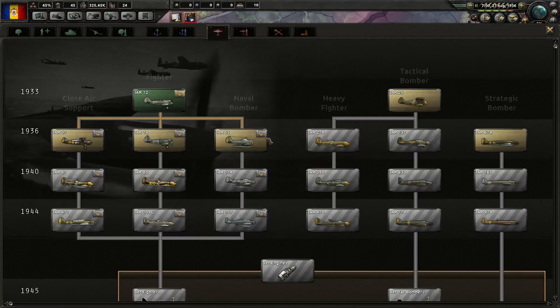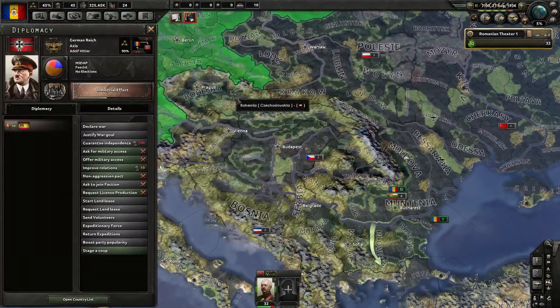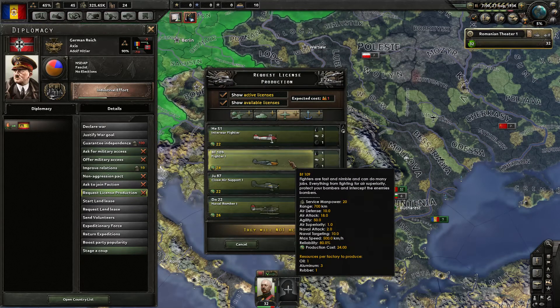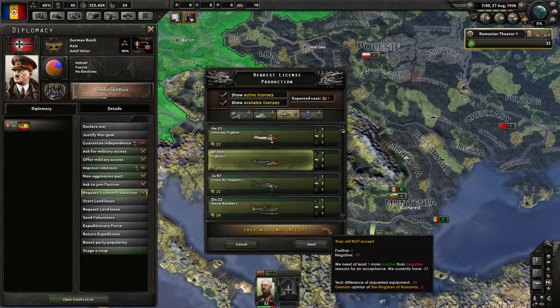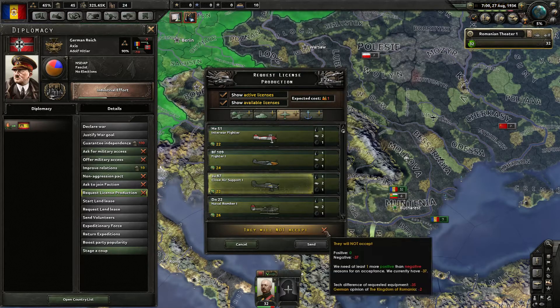We have a little bit of armour. The problem is that we wouldn't really be able to get proper planes out of Germany until — you see that trade difference from equipment: minus 35%. I'm not sure how this is calculated, but it's sometimes 30, sometimes 35%. The point is that even if we join the Axis, that's our positive — until we join the Axis.